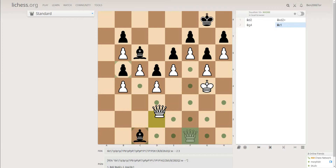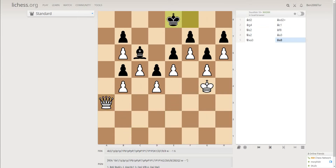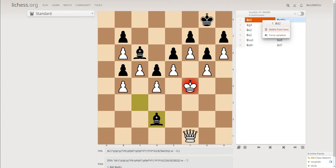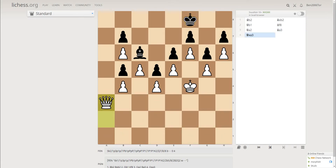If queen d8 and e2 then king f8. If queen a2 then bishop a3, queen takes, king d8, queen a8, king d7 — and again black would just zigzag between c8 and d7. What about bishop b2? Then bishop takes b2, queen d1, and king f8. Queen a2 and bishop a3. If queen takes, king d8 — again this will be a fortress.